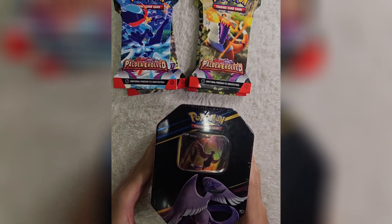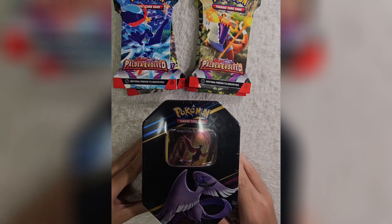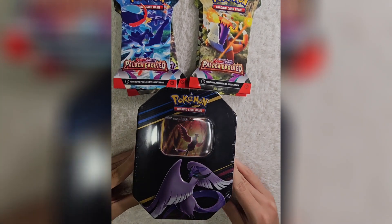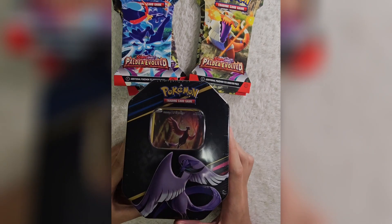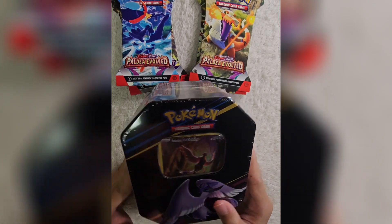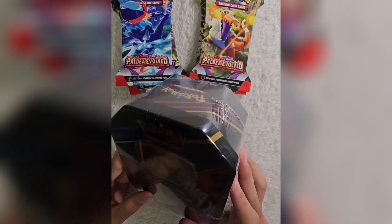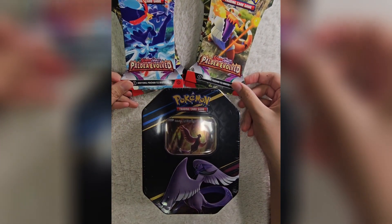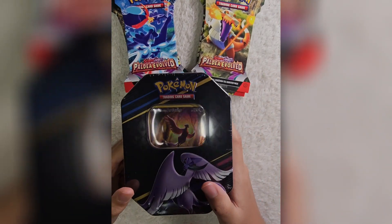Hey guys, welcome back to my next video, and today we're going to be doing something different. Instead of doing the normal view, we're going to be doing the top view - see if you like it. It's a new thing I'm trying; if you like it, comment down below. Today I have a Galarian Articuno tin that has four Crowned Zenith packs in it, and I also have two Paldea Evolved and two Scarlet and Violet. So let's start with the Pokemon tin.